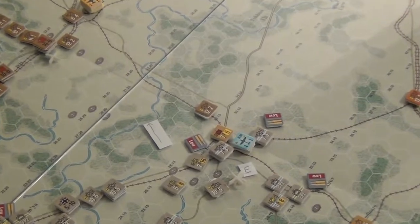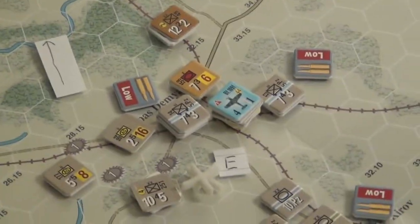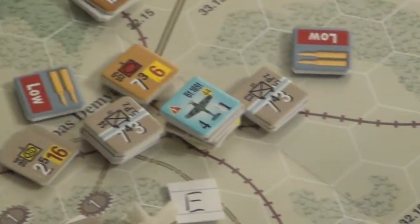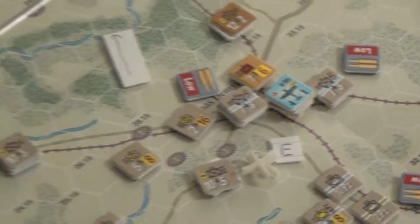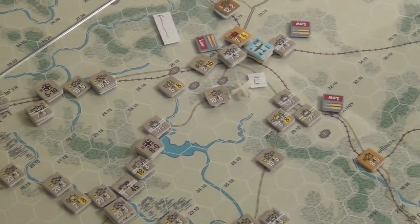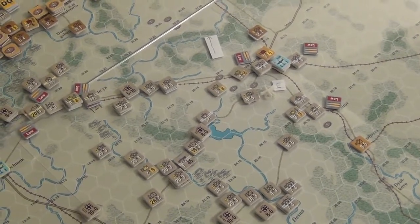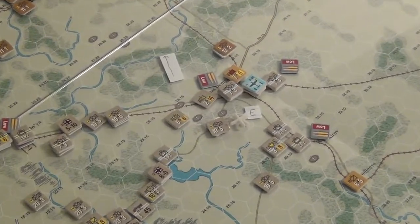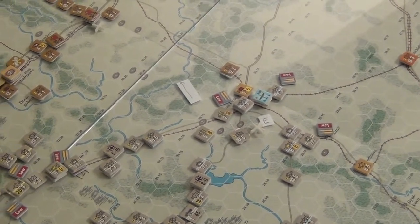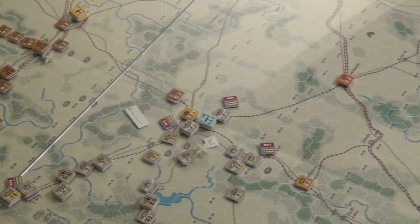Over here I tried a daring offensive that might make the axis concede really early. I got these tanks to attack this extender here, and if I managed to take it, it would cause a ton of troops that need fuel to be out of supply, essentially causing a huge pocket - incredibly bad for the axis. But thankfully that didn't happen. The garrison for that extender is really thick, with a lot of people defending it, for good reason as they've seen the Russians going after it.